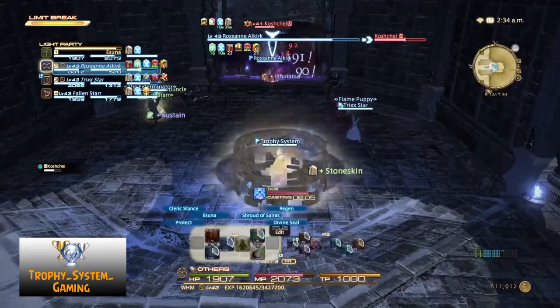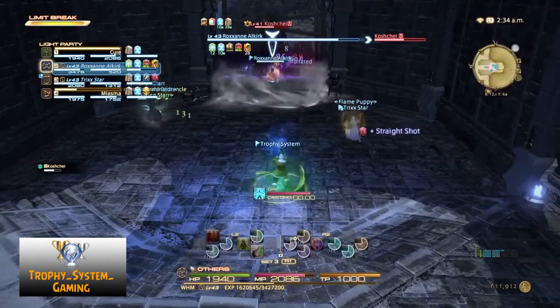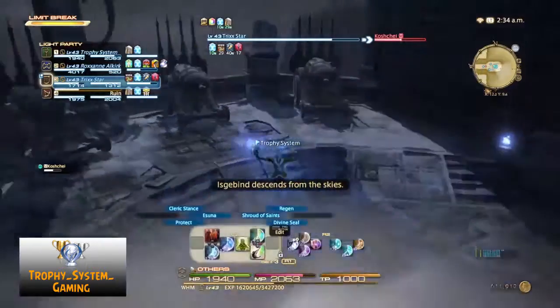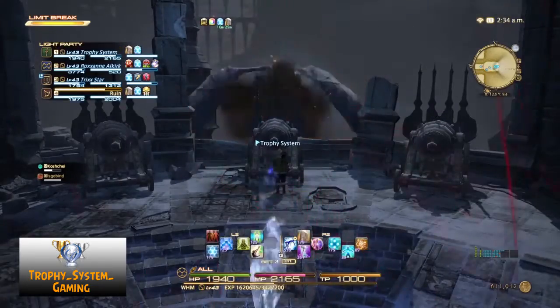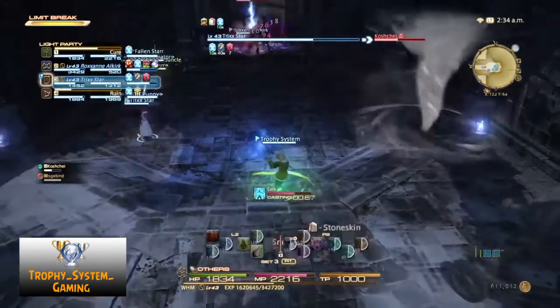When the boss is down to about 50% of its health it will start using tornado attacks, leaving tornadoes moving down the arena. Dodge them as necessary. If you do get hit by a tornado it will leave you with a windburn debuff which can be removed by a healer. Keep shooting Iskabind when it descends again and repeat the dodging and damage dealing, and Gagell will be defeated pretty easily.